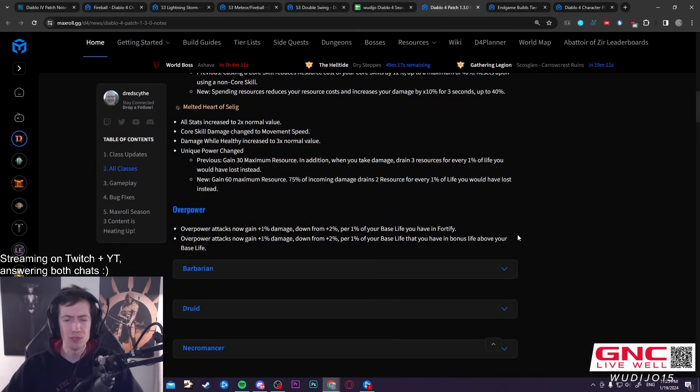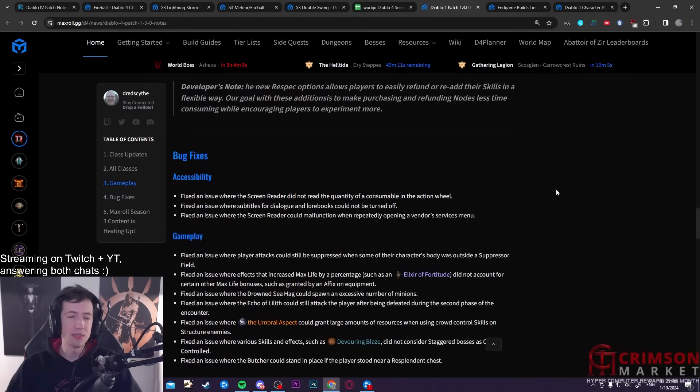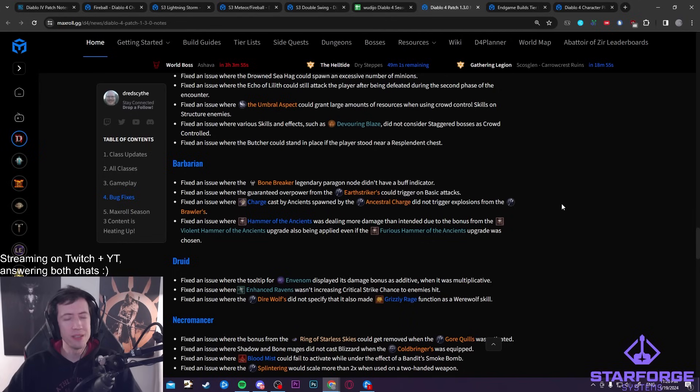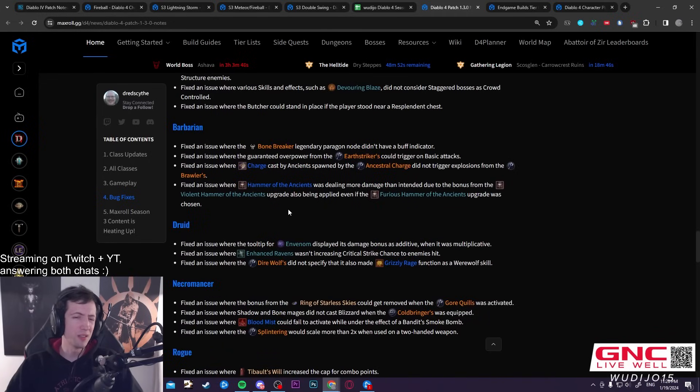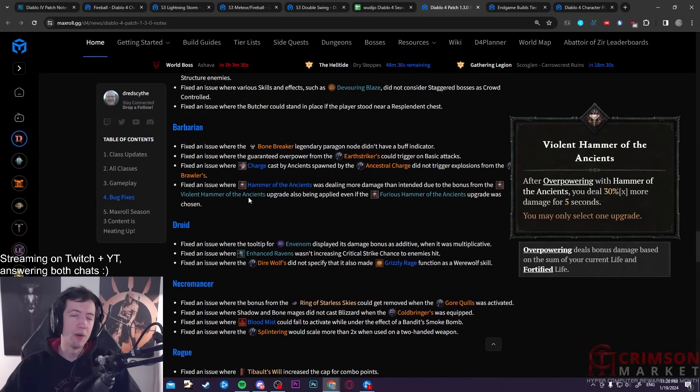Outside of that, there are nerfs and bug fixes — some general, some class-specific. Key things to know: poison shred is completely dead, gone. Ball lightning is going way down — I expect it'll be around season one levels, so decent but not ridiculous. HotA actually wasn't nerfed all that much — they fixed the bug with the 30% extra damage from Violent Hammer of the Ancients, but outside of some other tweaks to Barbarians, it got hit quite little. You also can't prepare one-shot bonks for Duriel anymore.